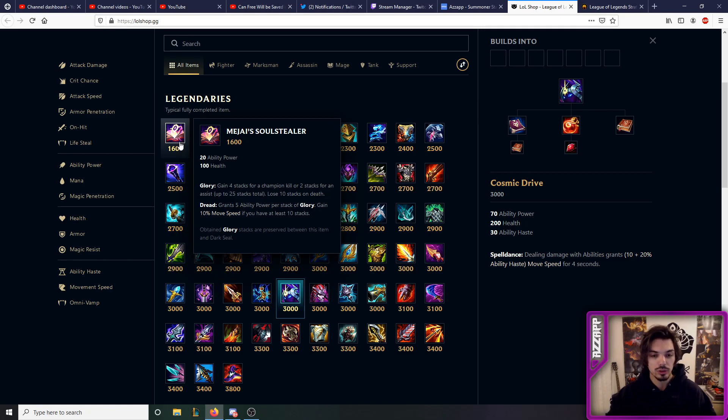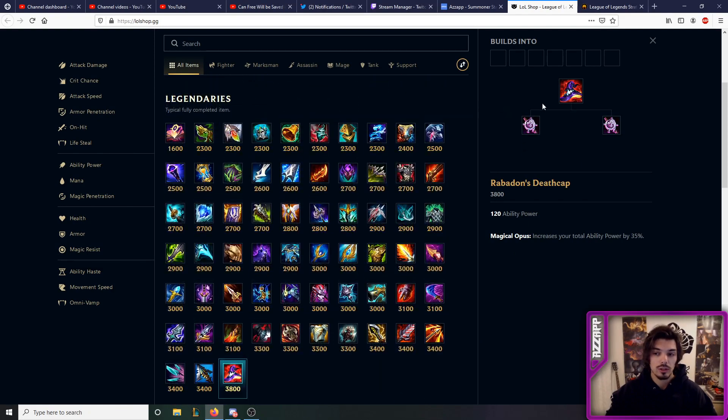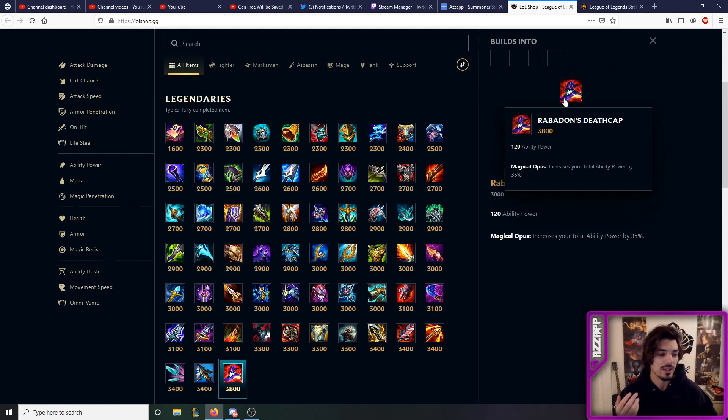Magi's initially gives you the same ability power per stack but it can just stack further, so it's way riskier — if you die you'll lose a bunch of stacks. If you're very confident you can keep up the stacks, Magi's is a great choice, but otherwise I probably wouldn't recommend it for beginners especially while you're learning. If you do choose to upgrade into Magi's, the fourth item I would recommend is Deathcap. The new Rabadon's Deathcap is slightly more expensive and slightly weaker but it's still all right to buy, and as a fourth item with a cheap third item it's wonderful.